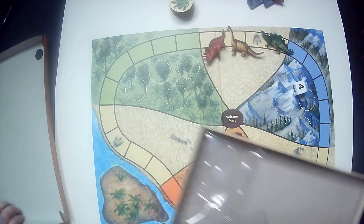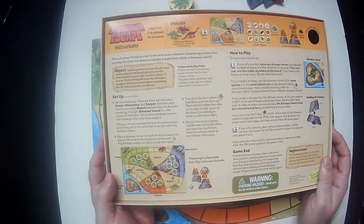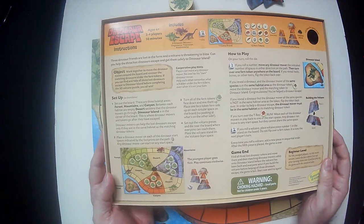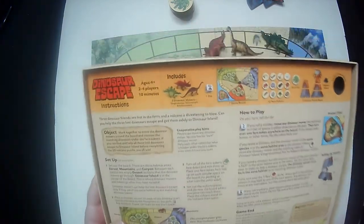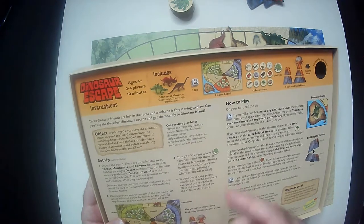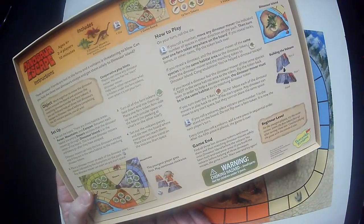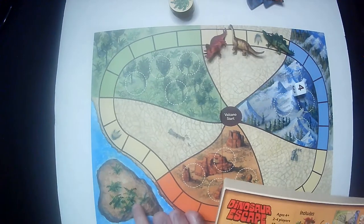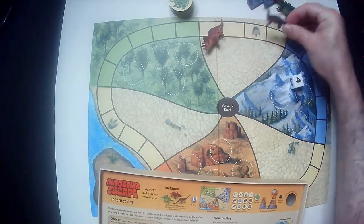And that's all the components for the game. This is easy to read — I'll leave it up in case anyone wants to reference it. In case you do have it and lose the instructions, you can refer to this video. So the object: work together to move the dinosaurs around the board, uncover matching dinosaurs under fern tokens — so they are fern tokens — and find and help all three dinosaurs off to Dinosaur Island to escape. All three lost dinosaurs escape to Dinosaur Island before completing the 3D Volcano Puzzle. So this is Volcano and Dinosaur Island over here.